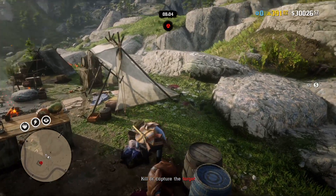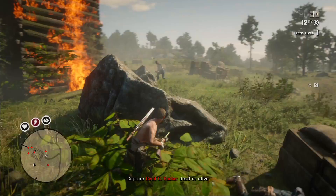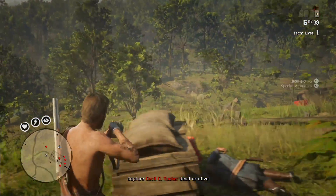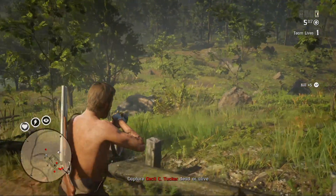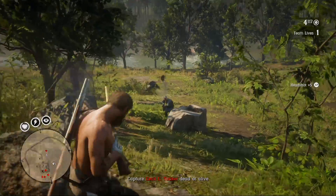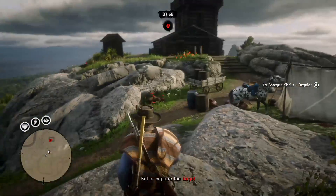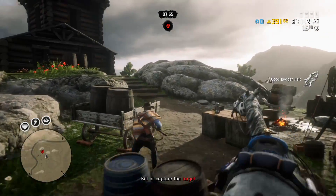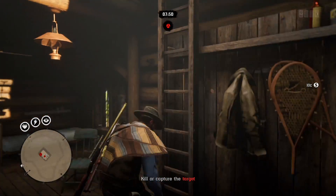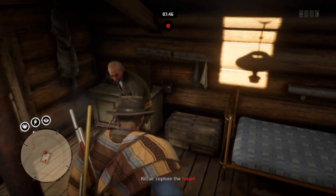Grand Theft Auto San Andreas, released in October of 2004, follows Carl C.J. Johnson, an ex-gangbanger who returns home to Los Santos from Liberty City after his mother's murder. Carl finds his old friends and family in disarray, and over the course of the game he attempts to re-establish his old gang, clashes with corrupt cops, and gradually unravels the truth behind his mother's murder. The plot is based on multiple real-life events in Los Angeles, including the rivalry between the Bloods, Crips, and Hispanic street gangs, the 1980s and early 1990s crack epidemic, the LAPD Rampart scandal, and the 1992 Los Angeles riots.